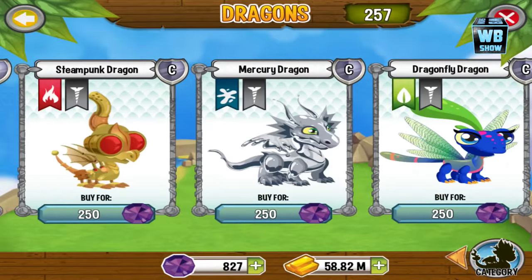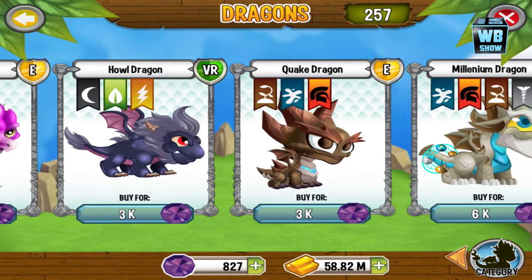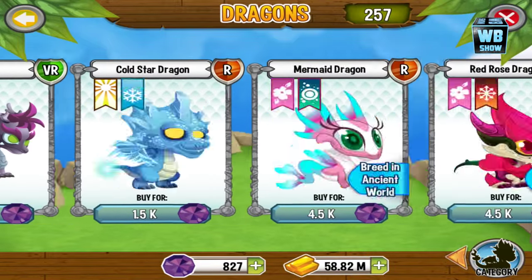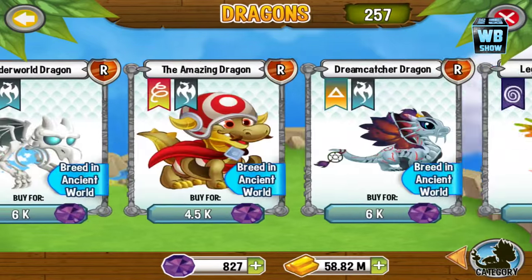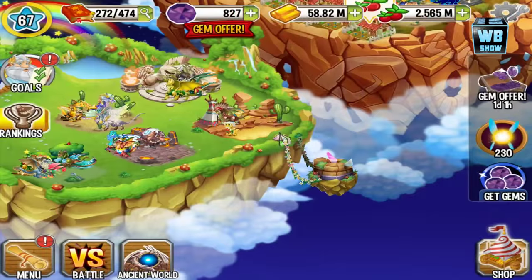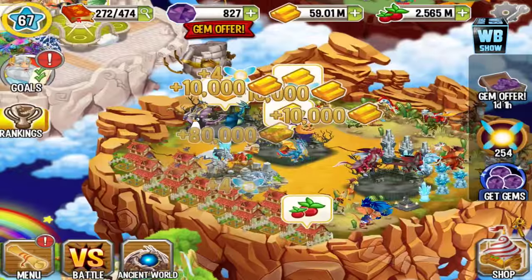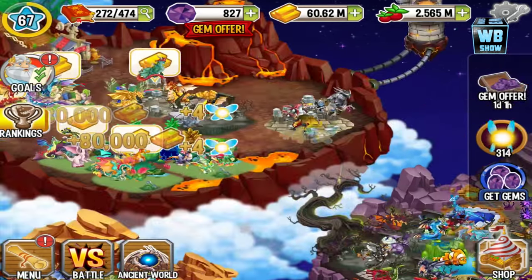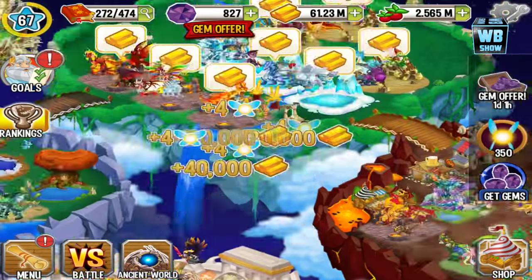Alright guys, I don't see anything that's exactly new — it looks pretty much the same. Most of the dragons are still there. Any new dragons? Dreamcatcher? No. So there is no breedable new dragon, not that I can find anyway.